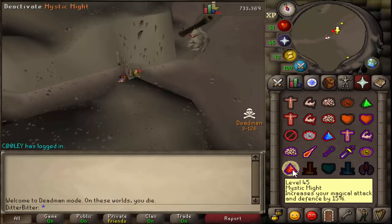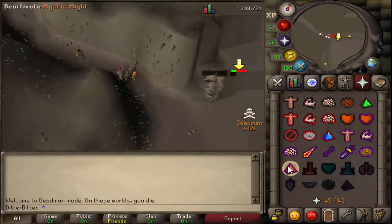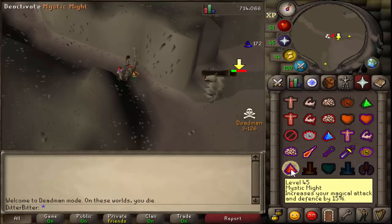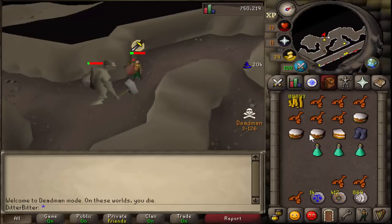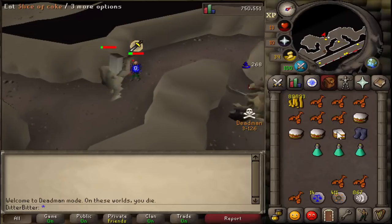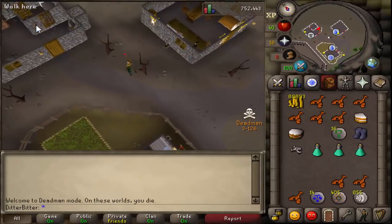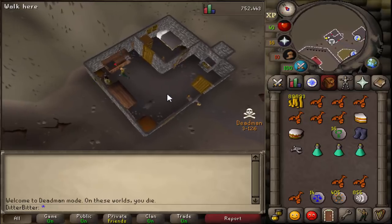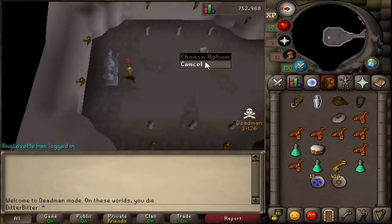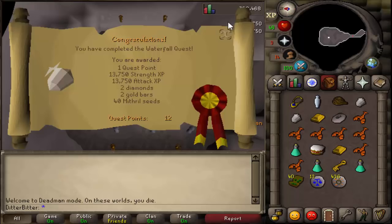Next was Troll Stronghold. A player actually lined up behind me — I didn't even know there was no instance for this, since I've never done a Deadman tournament, only seasonals. A little bit of respect from those guys, who actually queued up while I killed Dad. I'm not a great prayer flicker so I got hit to 38 HP and almost died, but we got the prayer back up and killed General Khazard. After returning the two prisoners, Troll Stronghold was complete. Next up was Waterfall Quest, which got our Attack and Strength to around 30 of each from the quest rewards — pretty nice.